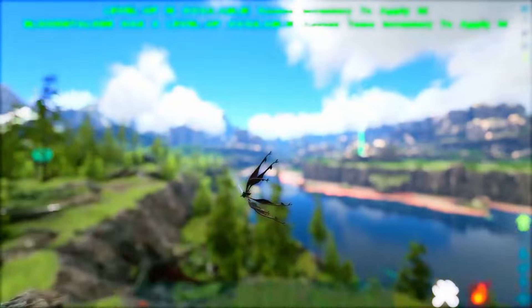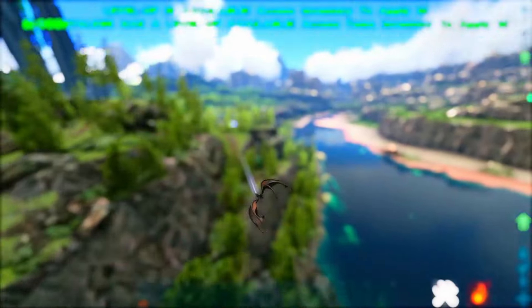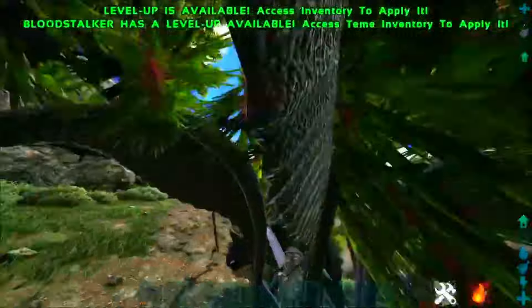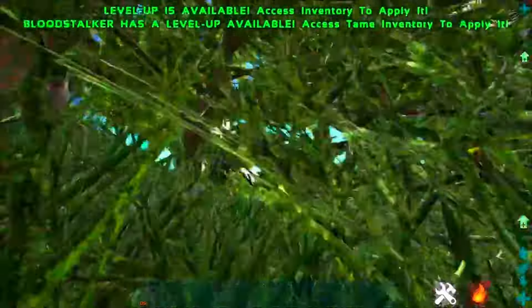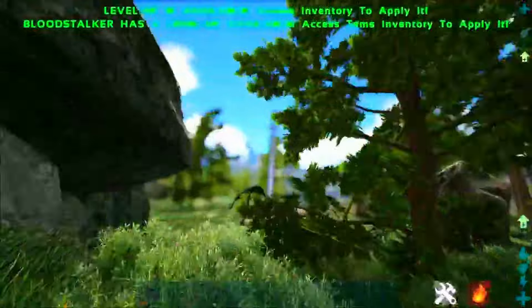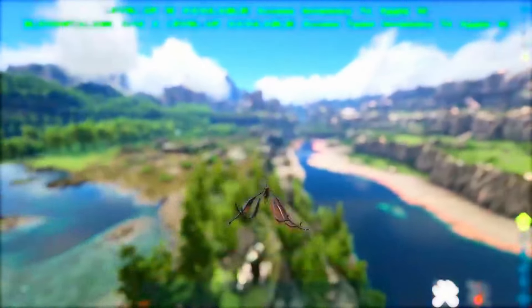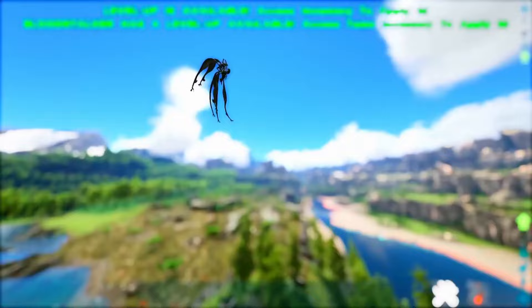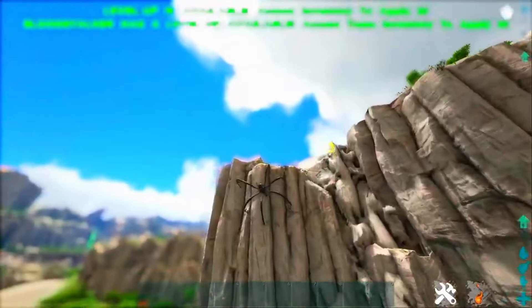That's a really nice ability to have especially in the water where sometimes it might be dark and you can't really see creatures — you can easily spot anything with that ability. And it doesn't just have to be ocean creatures, it can be on land as well. These creatures really do have great traveling abilities just on land as well, making them really great traveling mounts.